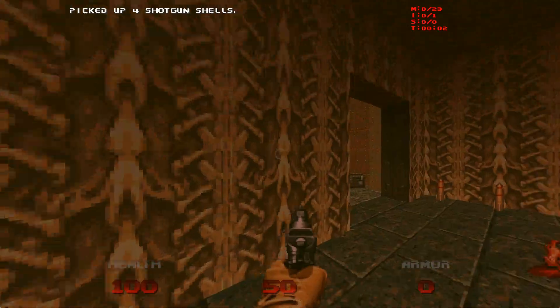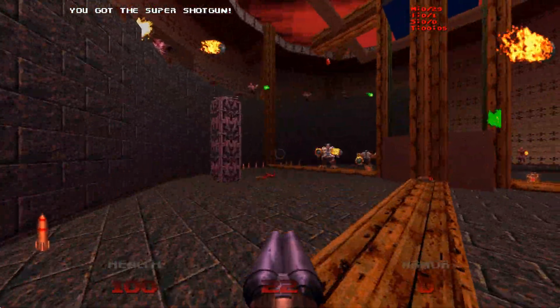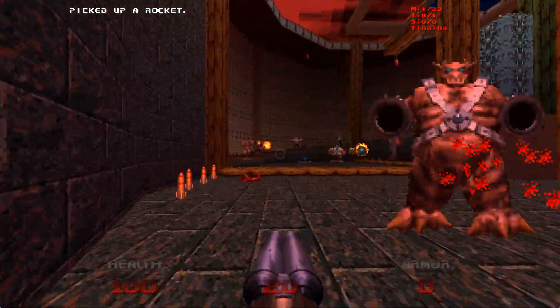Alright, attempt number one. First thing I'm going to do is grab the super shotgun, and then just circle strafe a bit.